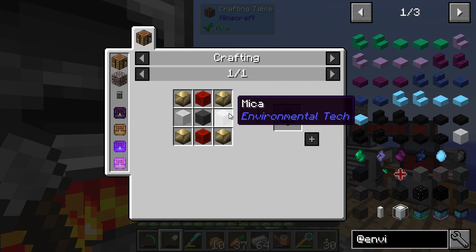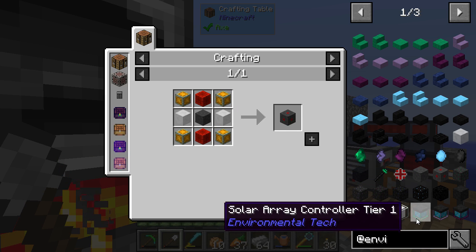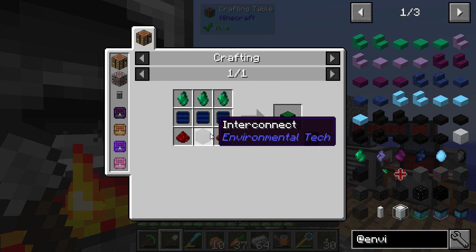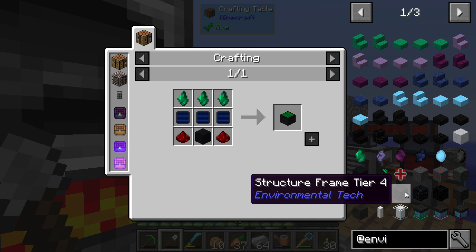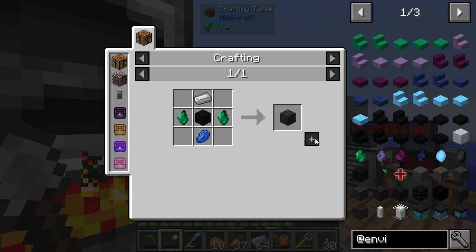That's harder. You can only still get mica with a void resource miner. One step at a time. Every block needs one interconnect, so that is 29 interconnects — nine for that, sixteen for that, nine for that, sixteen for that.